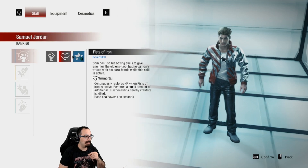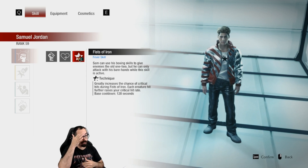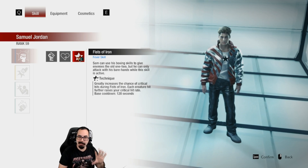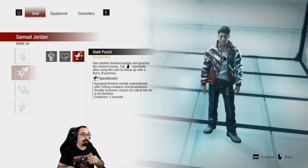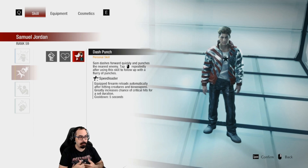Sam now has the Fists of Iron technique — it greatly increases the chance of critical hits during his Fists of Iron, and for every creature he hits it raises the critical hit rate. His critical builds can get a little insane. His Dash Punch now has Speed Loader — this allows Sam to have a gun build, automatically reloading your gun when you use a dash punch, and greatly increases the chance of critical hits for a set duration.